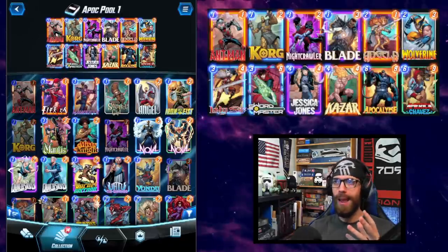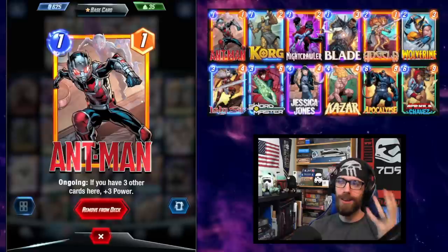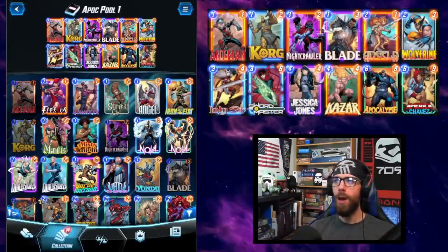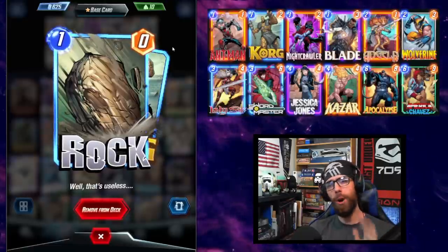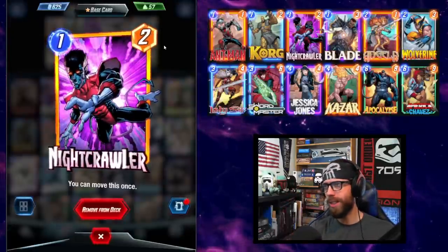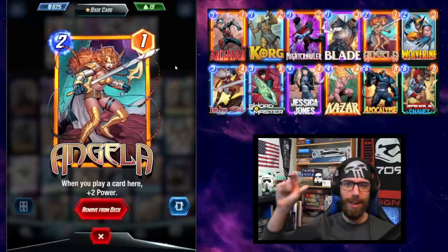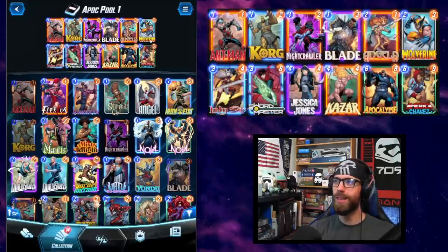To help cultivate our hand, we are running a hybrid with the Zoo archetype, running a number of very cheap cards. We have Ant-Man as the king of one-drop efficiencies, Korg with a little bit of control against the opponent — trying to put the rock into their deck hoping to give them a dead draw — Nightcrawler giving us the flexibility of moving to a location that's potentially locked out, and Nightcrawler also synergizing beautifully with Angela.